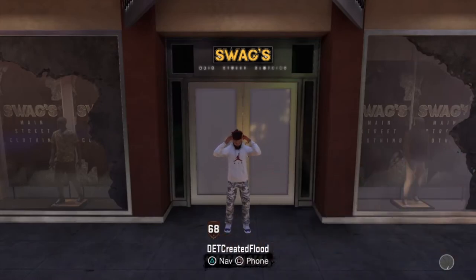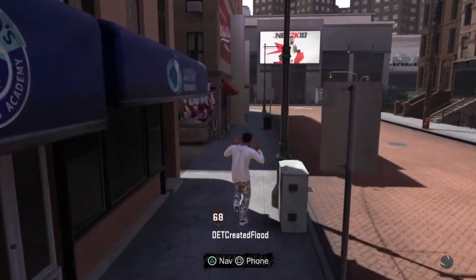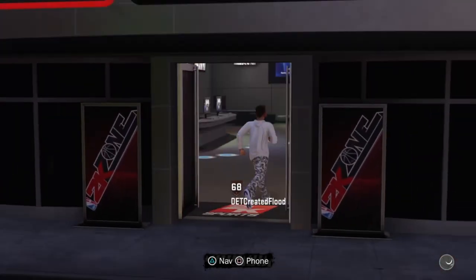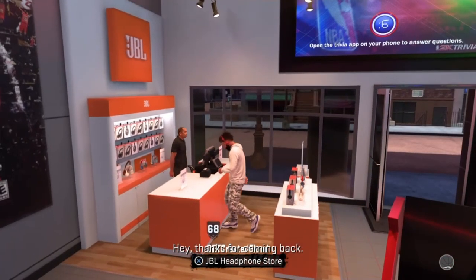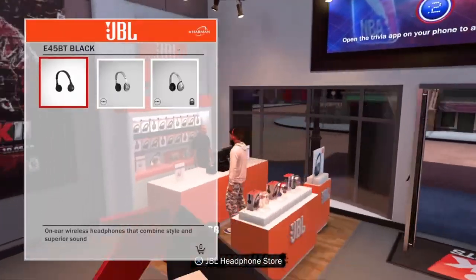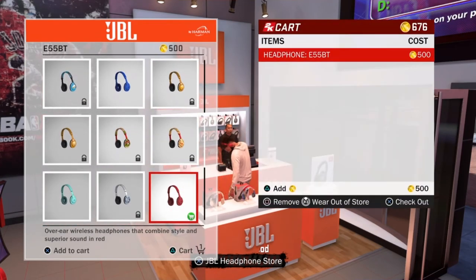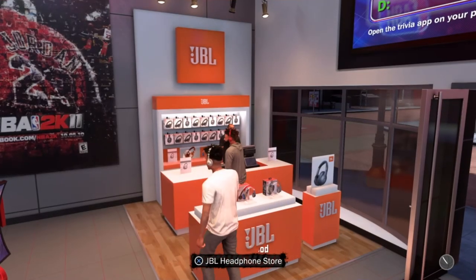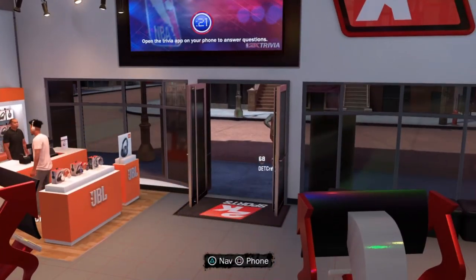Alright, now once you're out, go back to the 2K zone and do exactly what you did before. Go to the 2K zone and get whatever headphones — just make sure they're the ones in the middle for $75 overall. I just picked the red ones again. I picked that, exited out, and watched my whole outfit change. See? That easy. My whole outfit just changed.